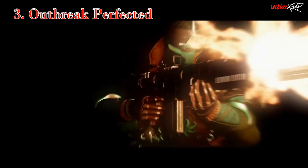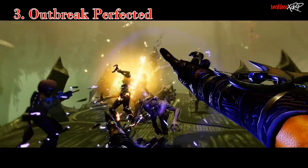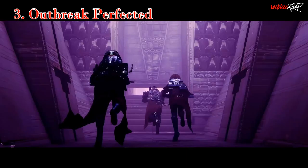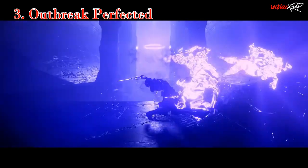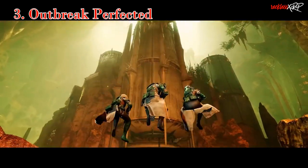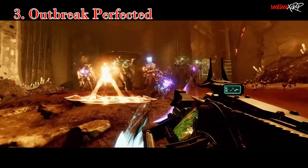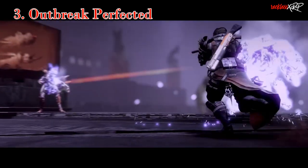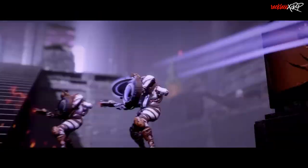Outbreak Perfected is lucky number three. If you don't know about Outbreak Perfected — how big Outbreak Prime was back in D1 — this pulse rifle is a beast due to its SIVA nanites. Its exotic perk reads: this weapon creates SIVA nanite swarms on rapid hits and precision kills, and does more damage to enemies based on the number of SIVA nanites that attach to them. As long as you're getting those rapid hits and precision kills, your screen will be full of SIVA nanites doing extra damage on top of the 40% damage buff all primary exotics are getting.